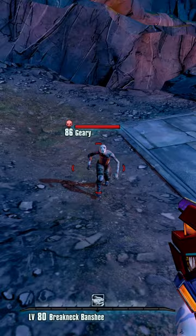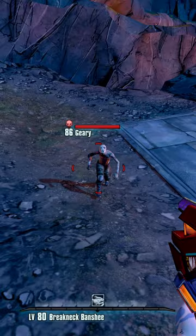Once you've made it far enough, you'll see Gary. Killing him will give you a unique head for each of the characters, and he can be farmed. Otherwise, let him hit you to steal your ring.